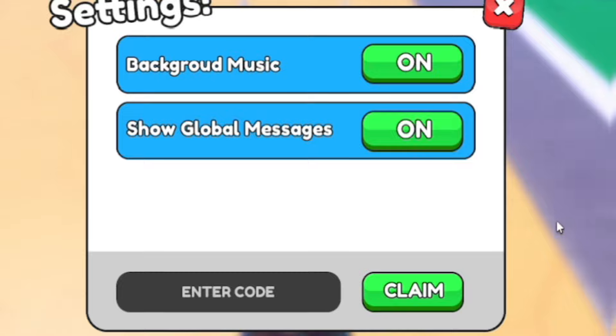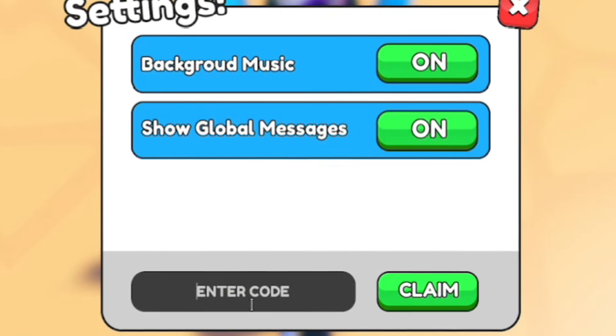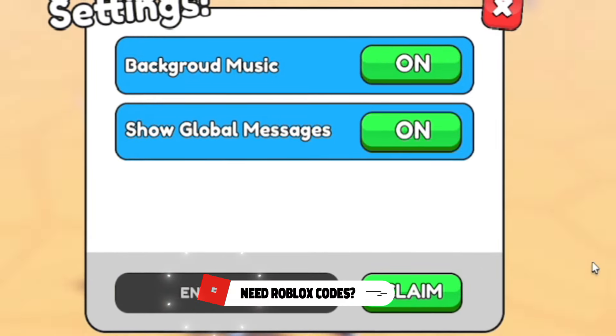Next up, after we've redeemed that code, let's redeem the code: new. When redeeming these codes it's important that you put in the capitals exactly like me, otherwise they won't work.